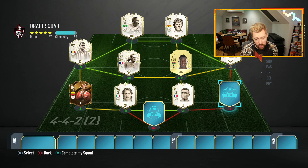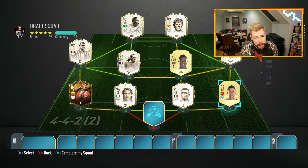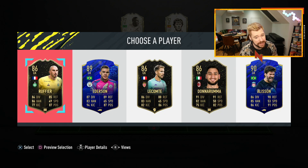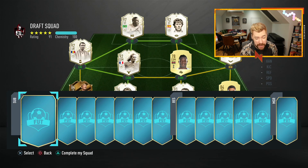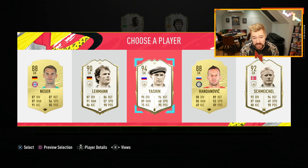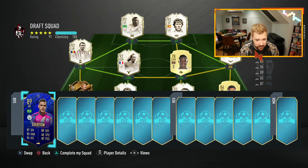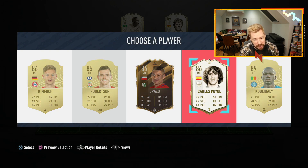Cannavaro, Baresi, Desailly, and Ronald Koeman - I've used Baresi plenty. Not that I'm actually going to use this team because it's offline and the offline draft is typically shoddy. Interestingly, no left back and no right back icon got dropped. In the current rotation, no goalkeepers are showing up at all - in spite of plenty of prime and prime moment icons. Let's see if we get one off this pick... yes! Lev Yashin! Remember last year in drafts he used to pop all the time.